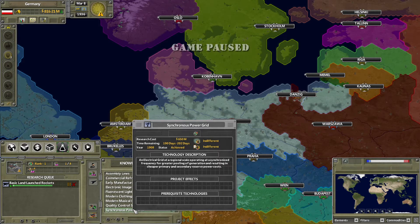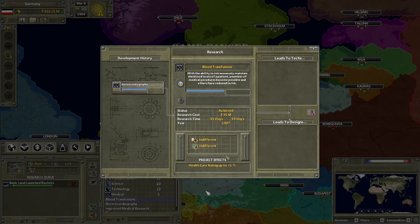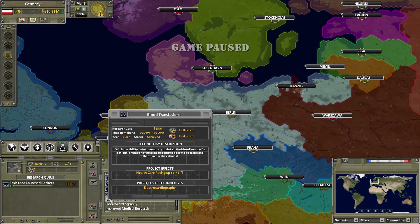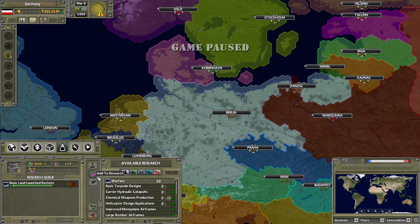Next we have the known technologies panel. If you click on this you can look at all the technologies you already have, in case you're curious if you have one. You can even double click it to see the actual sheet of it, which you'd also be able to preview while going to research in the first place.